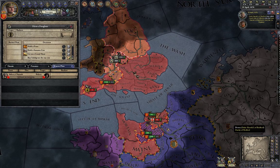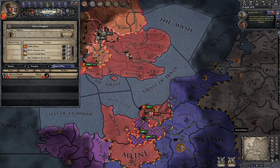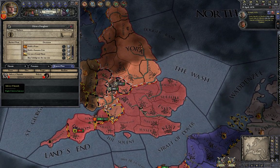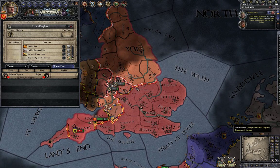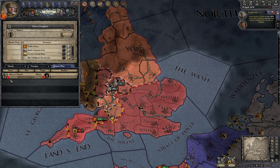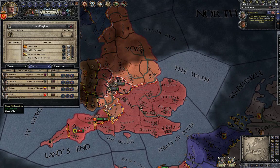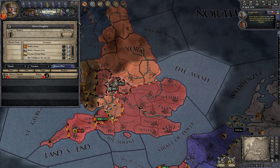I can also see plots against me here. My own kinsman is apparently involved — actually wait, it's his wife that wants him dead. Well, I can arrange that. I think he's already in jail, so perhaps I'll deal with that later.